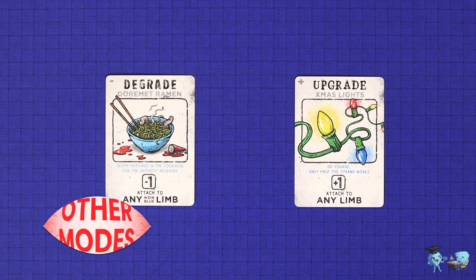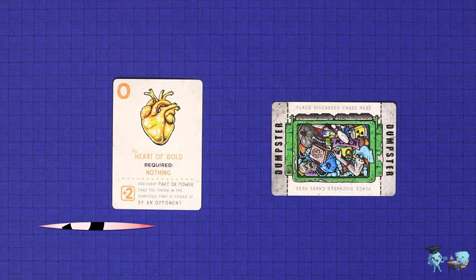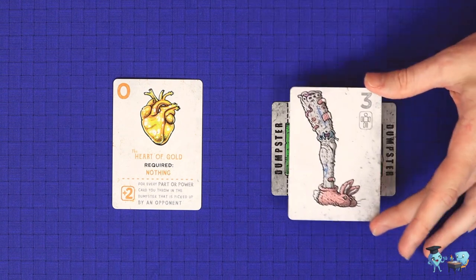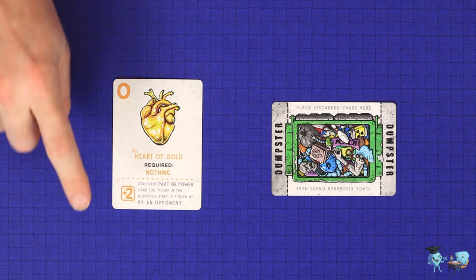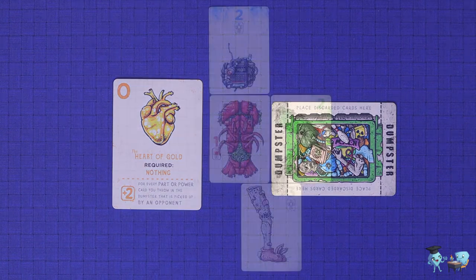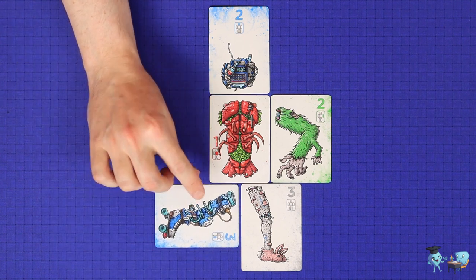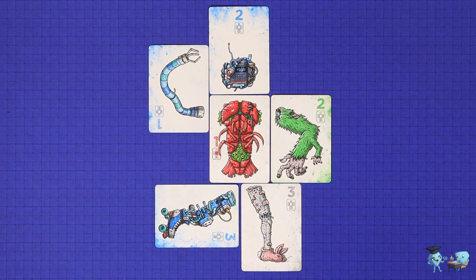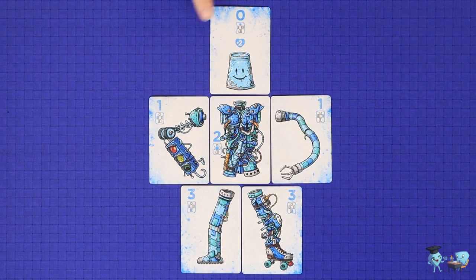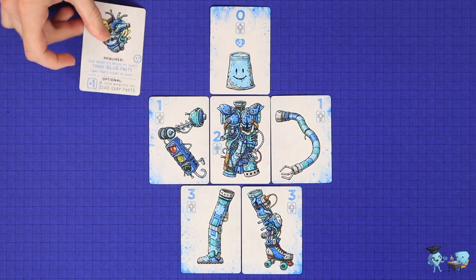Once you're familiar with the basic rules of Monstrosity you can add in some advanced variants. You can use the heart of gold heart, where you get no bonus points but every time you throw out a body part that someone else picks up from the dumpster you gain a bonus 2 points — you'll have to secretly keep track of this as the game goes on. You may use the versatile blue limbs variant, where you can swap a blue limb onto its non-preferred side at the time of assembly, reducing that limb's score by 1 point. The inbred variant grants you 3 bonus points if all of your body parts are the same colour, and the heart variant grants additional bonus points if a body part is the same colour as your heart.